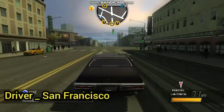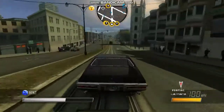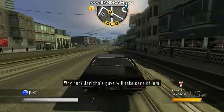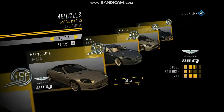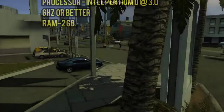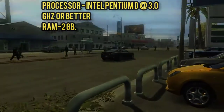On number 5 we have Driver: San Francisco. It is an open world racing game where you play as John Tanner, a veteran detective and brilliant driver. The game takes place in the city of San Francisco inside Tanner's head while he is in a coma. He discovers a new supernatural ability called Shift, which enables him to take control of cars around San Francisco. The minimum requirements are 2GB of RAM and almost any processor.